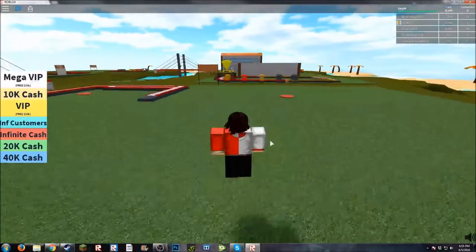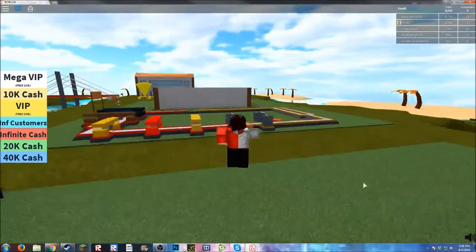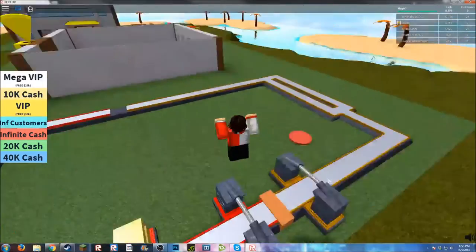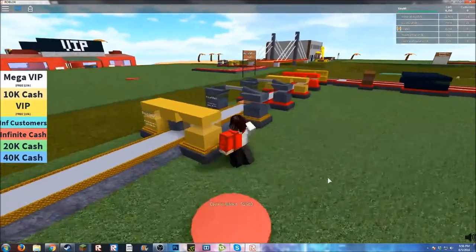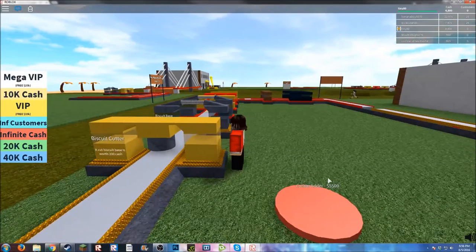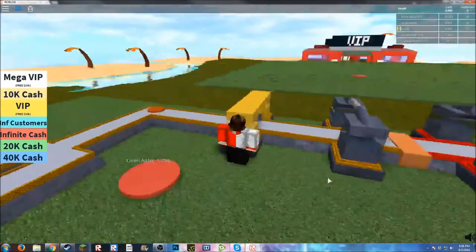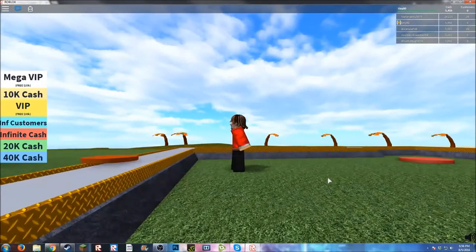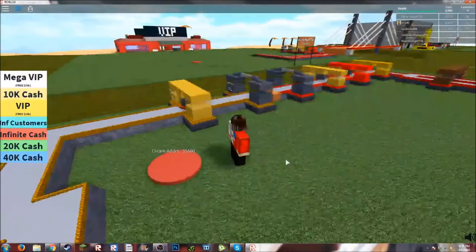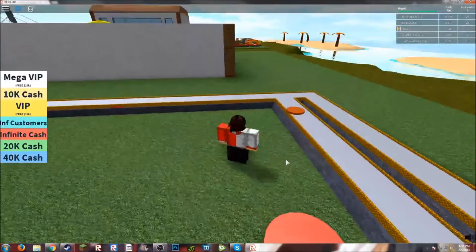Looks like I have enough money to buy the next part or upgrade, if I can jump there. There we go — 5,000, almost there. 200. That's 200. Will the biscuit cutter work? Oh there we go. Yay, we can see them now. Except now it's kind of floating above the conveyor. We just have really weird biscuits — they start out in the ground and then they float above the ground. Alien biscuits confirmed.